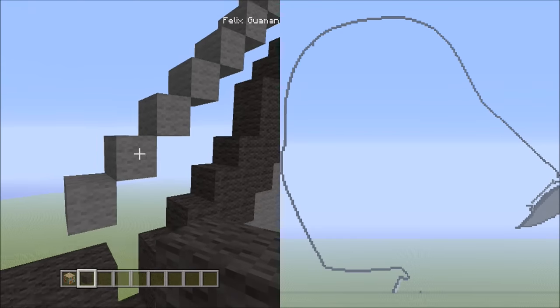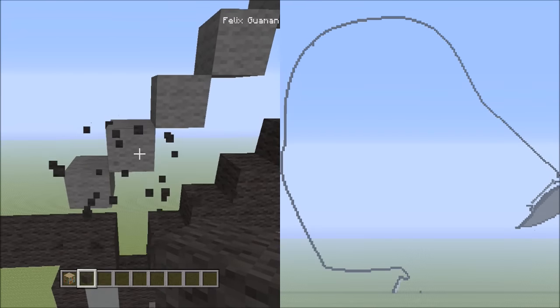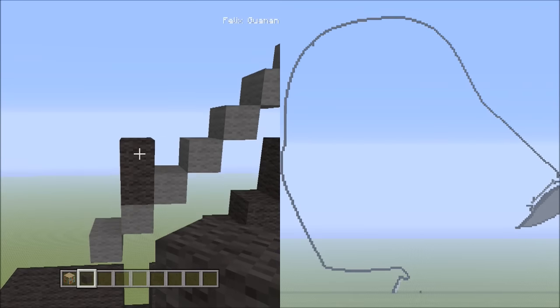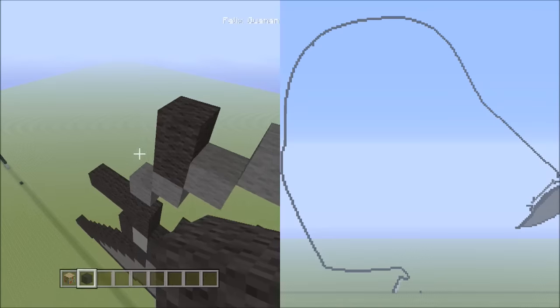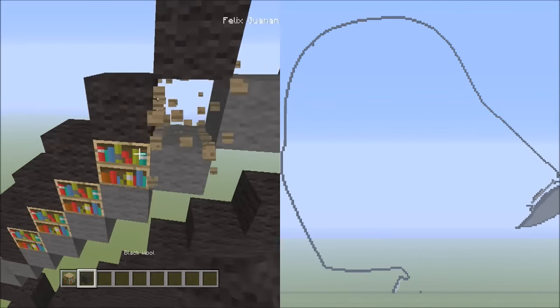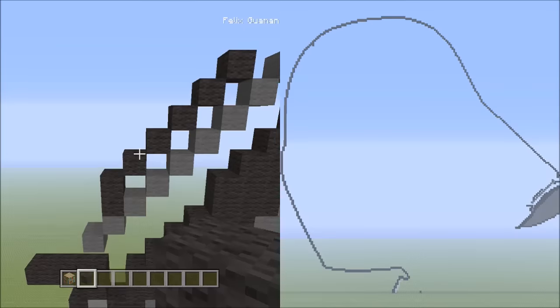Starting from the bottom block, we're going to move one block over up to the right. Now starting on top of this block, we're going to be placing two blocks going up on top of it — that's one, two. Now we're going to be placing five blocks going diagonal up to the right — that's one, two, three, four, and five. Let's get rid of the placement blocks.